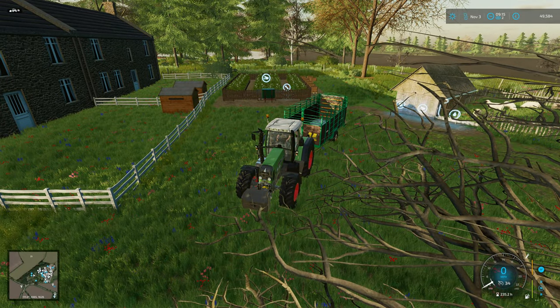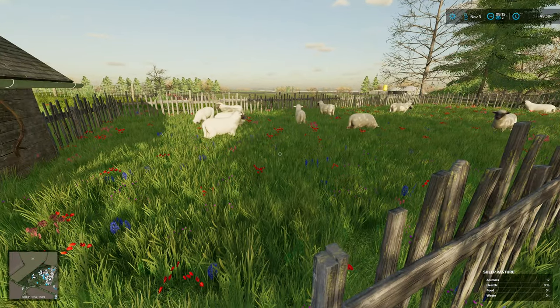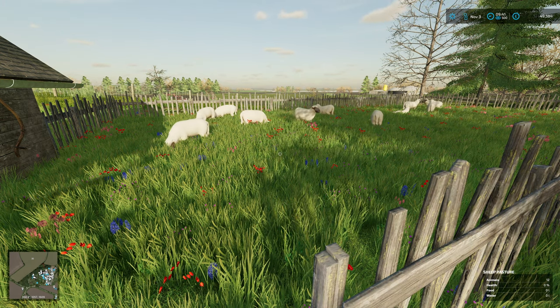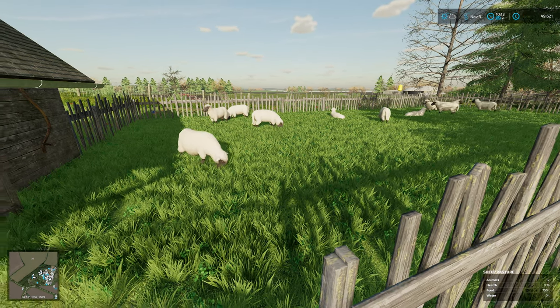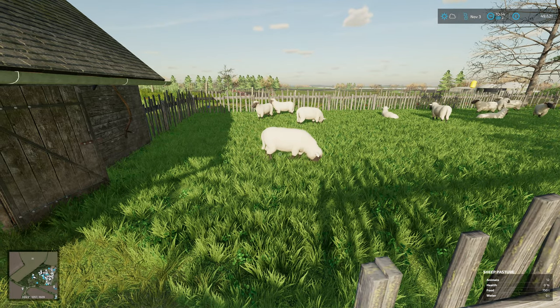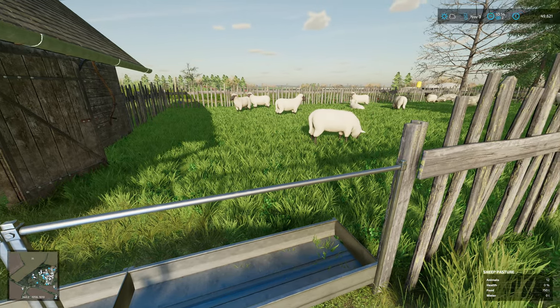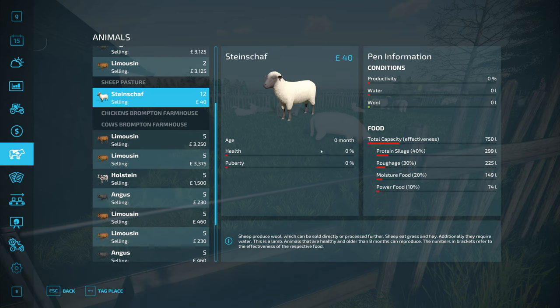If we just turn the engine off to save on engine hours and advance the time, we should see the grass drop back a stage. Fingers crossed. Oh yes, look at that! Brilliant, fantastic. I was really stressing about it - no need to. Just ask for help and take note of people's suggestions. If we take a look at the animals, they've got 750 litres of food and yes, the grazing fills every slider. That is good.